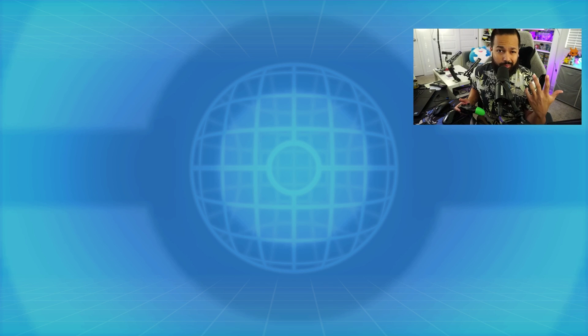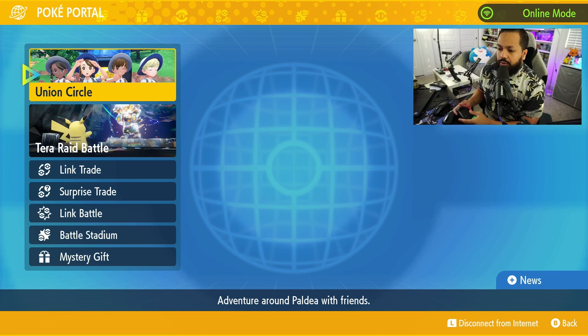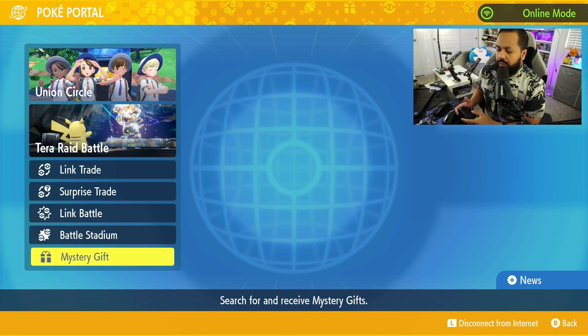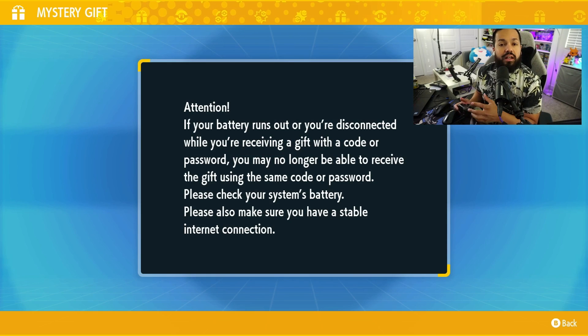I'm Dom from The Game Loops — make sure you hit like. The code is in the description down below as always. Now we're going to head to Mystery Gift, then select 'Get with Code or Password,' and we're going to type in today's code to get our shiny Grimsnarl.